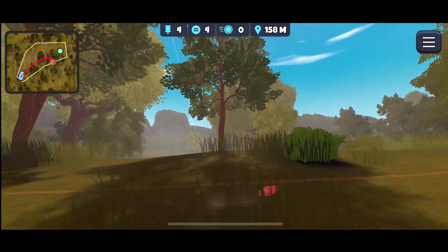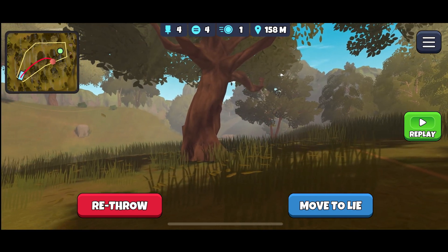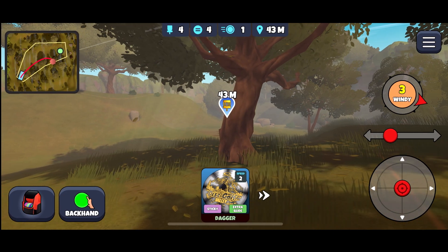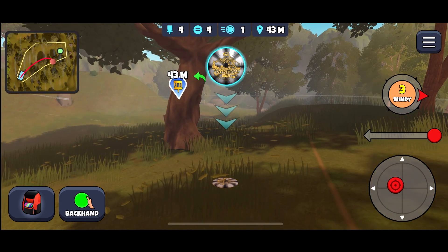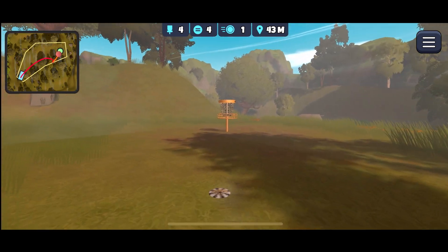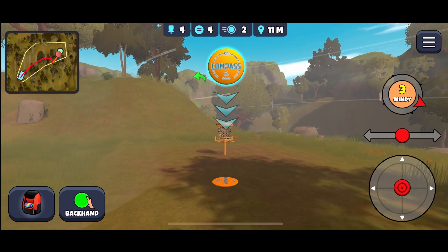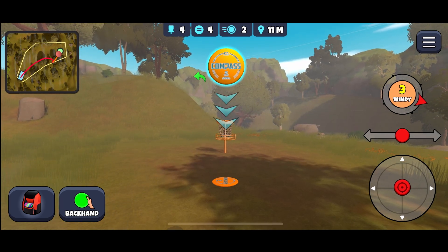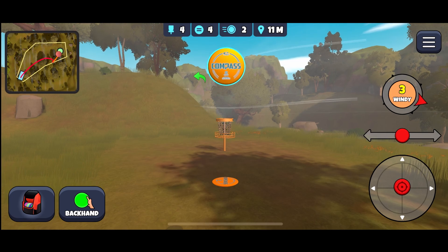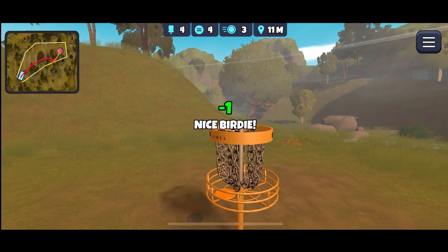Oh, that left us way up the hill — not good. Wind can really affect how the disc rolls. Let's move to lie and just do a layup and be satisfied with getting our birdie on this one. Bring it down just a little bit for the layup, then we've got an easy backhand throw in. At this distance, even with strong wind, it won't move much — aim for center. It's 11 meters, so just come down, pull back normally, and in it goes for our birdie.